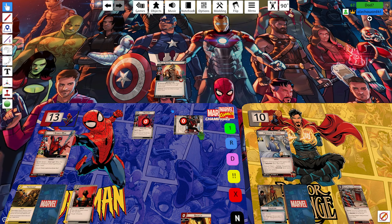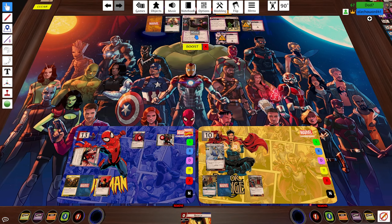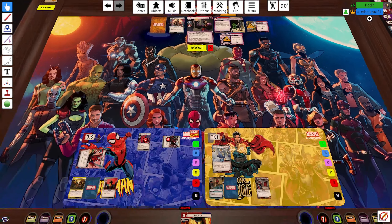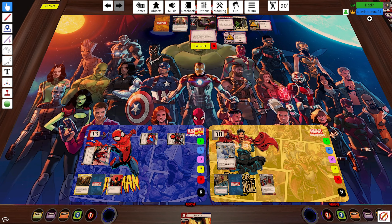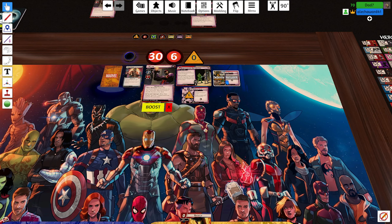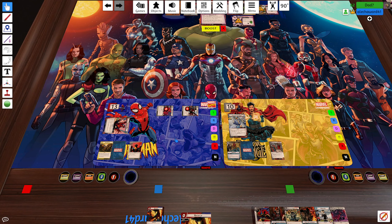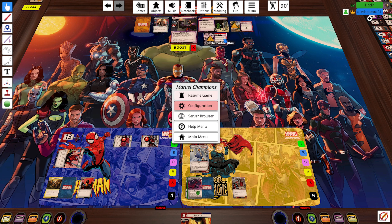Miles comes in with plus two attack. I'll exhaust Miles to do four damage, then Spider-Man to do two. Does he have a tough? Oh no, it's after he attacks that he gets a tough — never mind. Then I think I'll have Moon Girl thwart off the Immortal Claw. I don't really like the acceleration token. Okay, I think that's my turn, and I got to keep the Backflip.